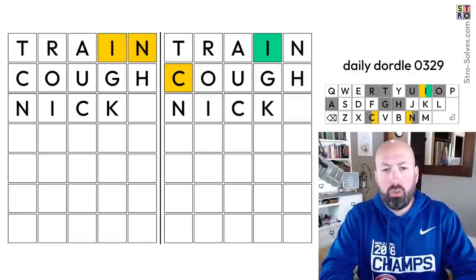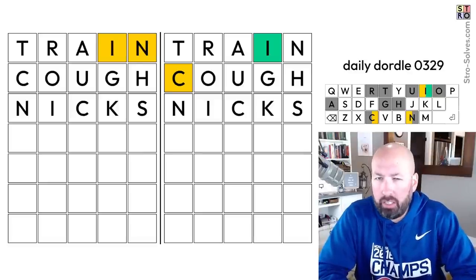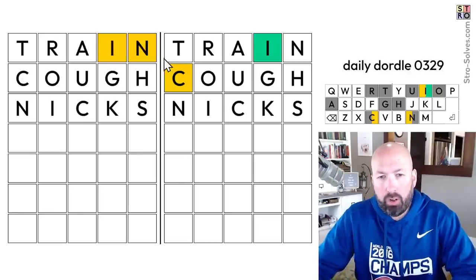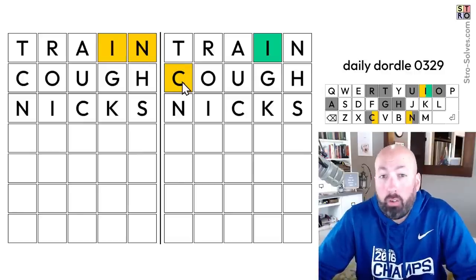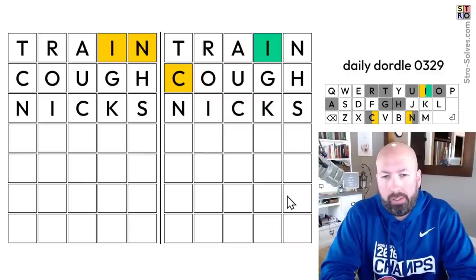We could do NIX - that's pretty good, but it doesn't let us check the E or the L, and the K isn't great. But I want to prioritize finding the letters we already know are in there, as opposed to looking for new letters. That's kind of my theory there. So let's go for that.